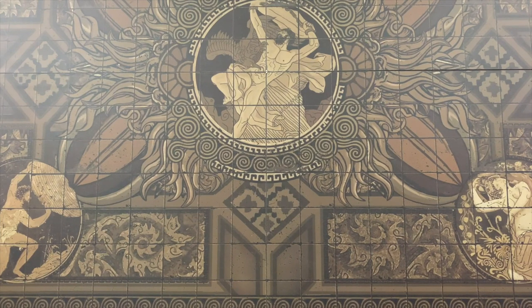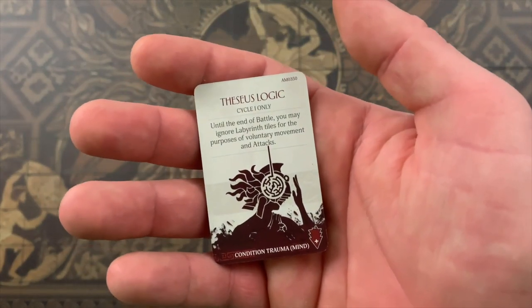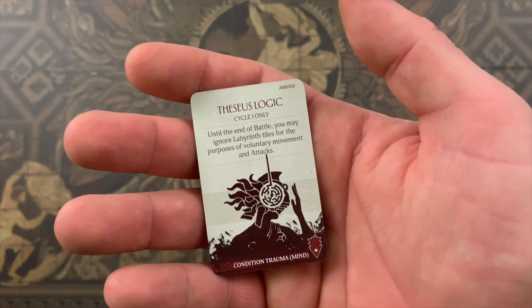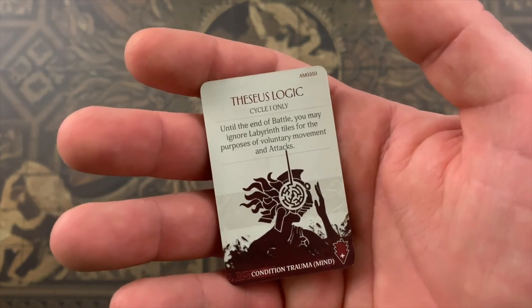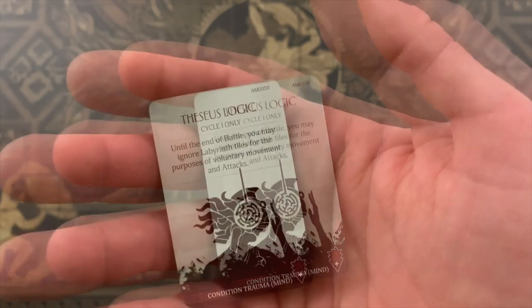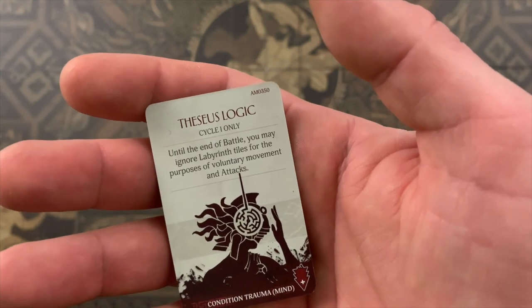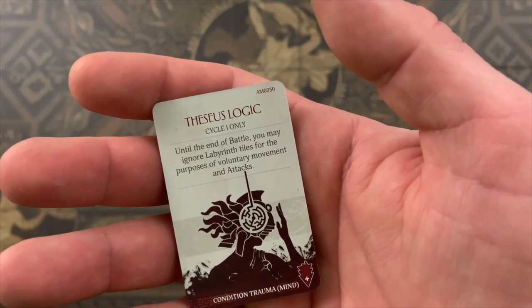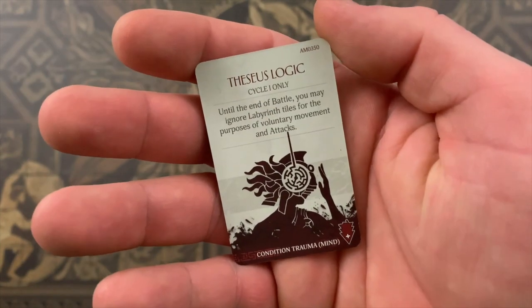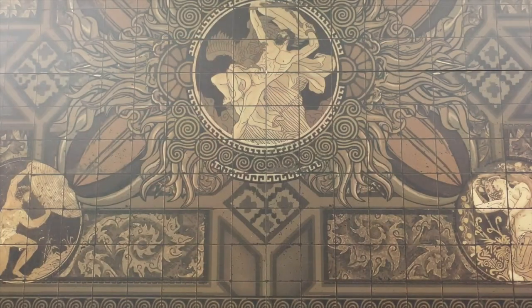Many game effects instruct you to ignore or disable other rules, effects, or game elements. When instructed to ignore something, you simply do not resolve any of its effects. Some ignore effects must be activated and affect only a specific instance. If the ignore effect is passive, the game element is ignored whenever that effect is triggered — for example, ignoring labyrinth tiles for voluntary movement and attacks. 'Disable' completely deactivates a rule effect or game element for all titans and the primordial.